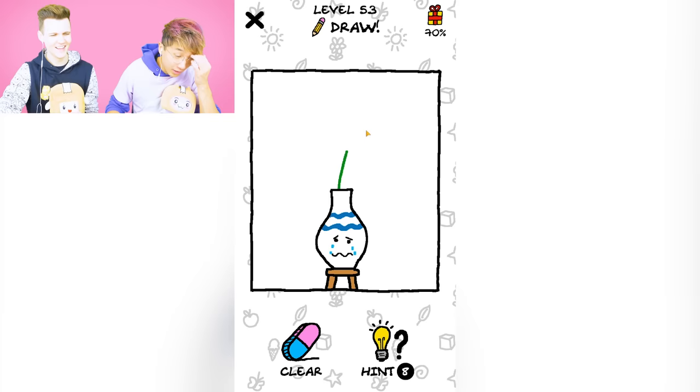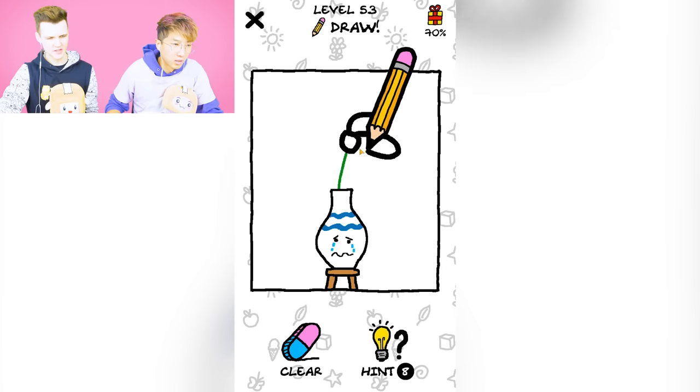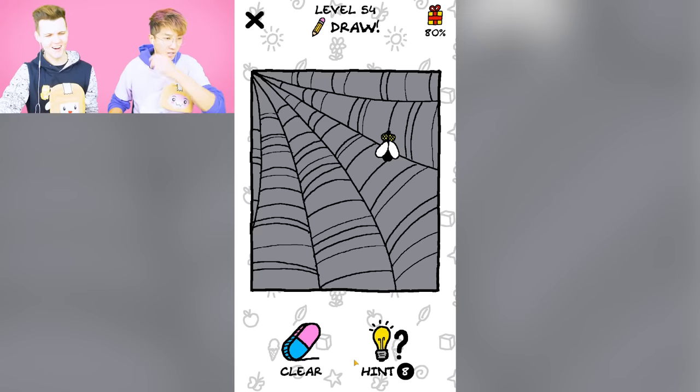Now we got — what is this? A flower. Flower power, cute. Nice flower. What? Maybe it's a sunflower, like a big one. Yes! Awesome!